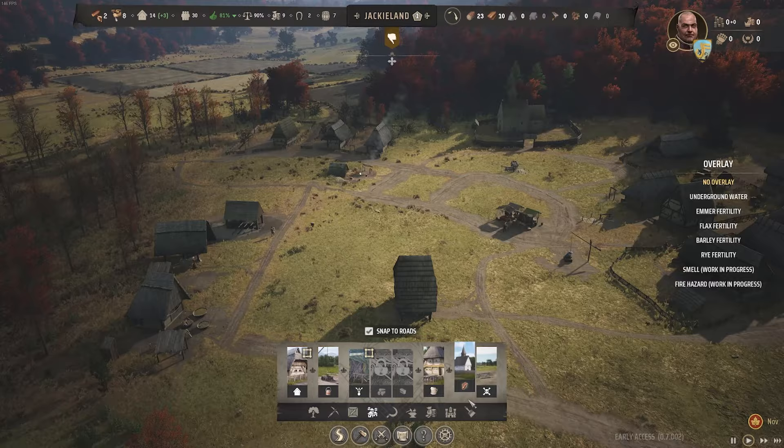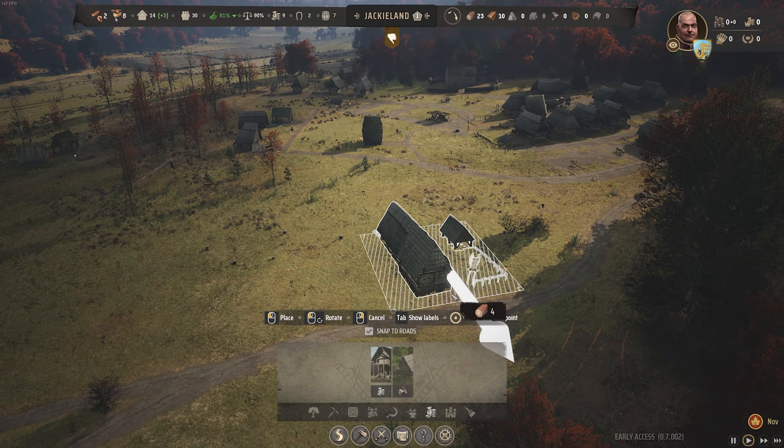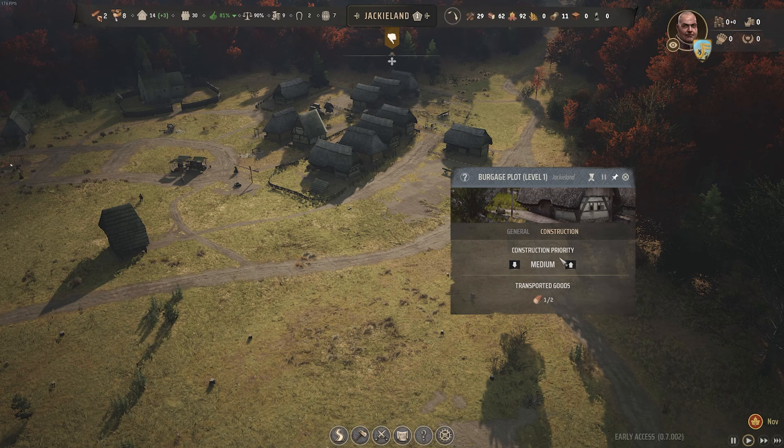I think one thing we're going to want to stick down is maybe a trading post so we can start importing some extra stuff. Livestock and a trading post - both of these are going to be important. So we might stick one down over here, like just on the King's Road. Or I kind of like it being in here. Okay, we'll have it somewhere like that. So that's placed down. I'm going to stick probably one more house on high priority, and then these can be on low priority.